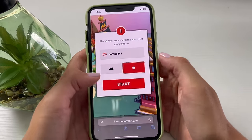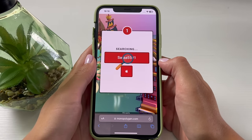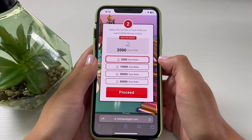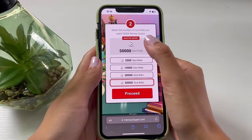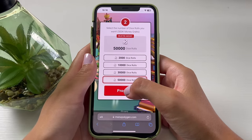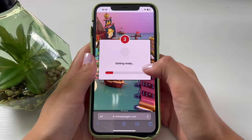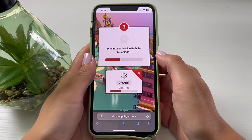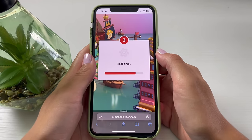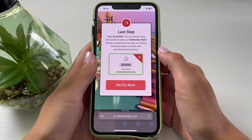Once you're on the website, type in the name you're using within the app, choose the platform you're using, and tap on Start. It will start searching for the record of your username. Once it finds it, it will ask you to choose the amount of dice rolls you want to get, and 500K of money will be added to your account for free. Tap Proceed and wait for the process to finish.